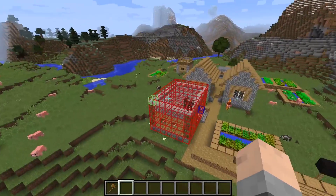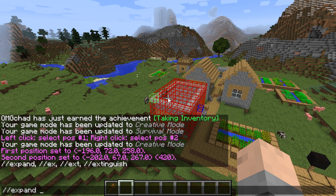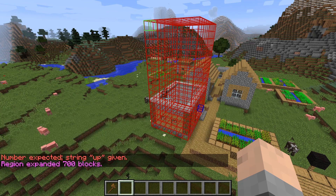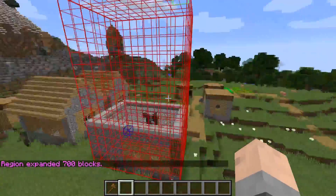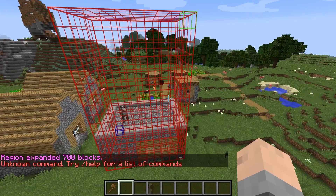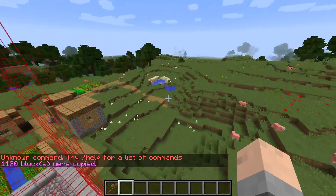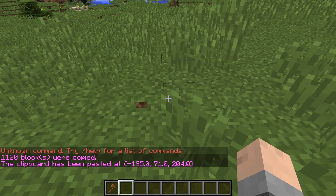So you can use the expand command — slash slash expand, then up, then 10 — and now you have expanded your selection up 10 blocks. It's quite nice to be able to see that visually. You can copy your selection with slash slash copy, rush over here, and then paste your selection.